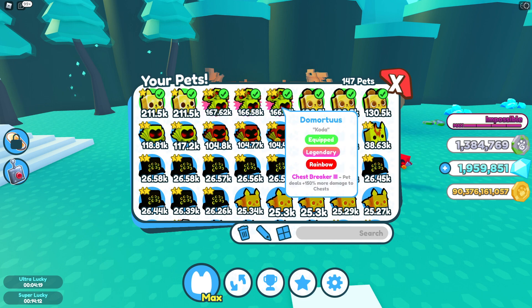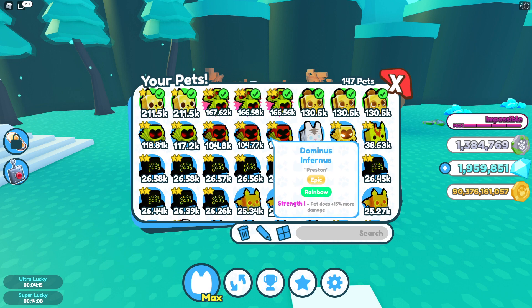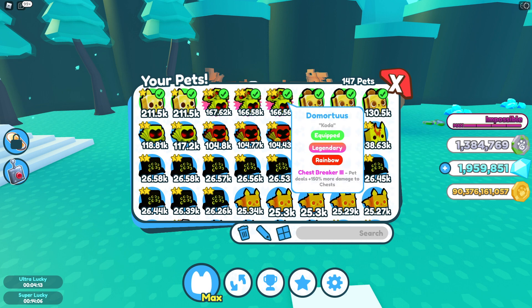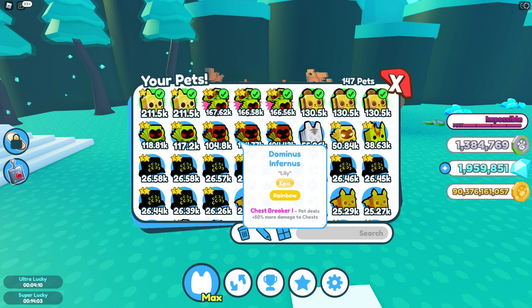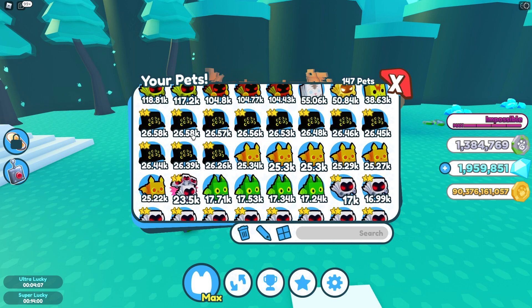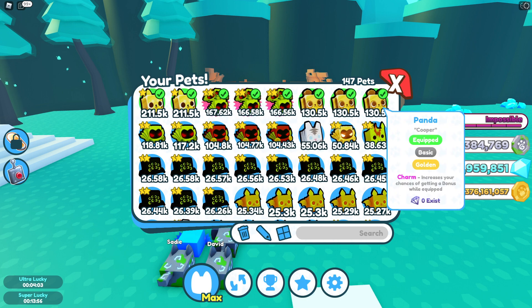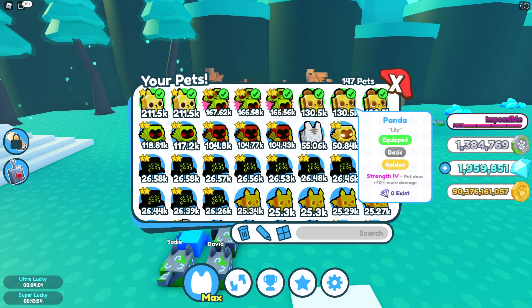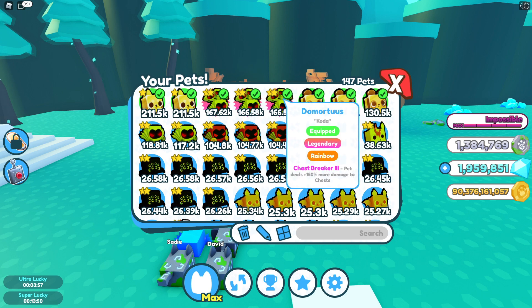I can't believe that in my eight pets they're not even rainbow or anything flashy — I mean they are golden. We got Charm, Strength IV, Chest Breaker — which hopefully also applies to the rock I'm currently farming in Ancient Ireland.